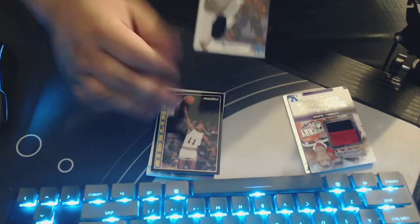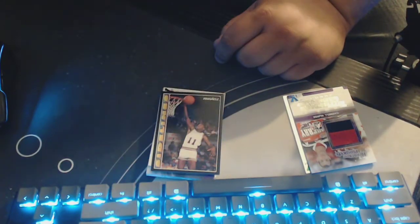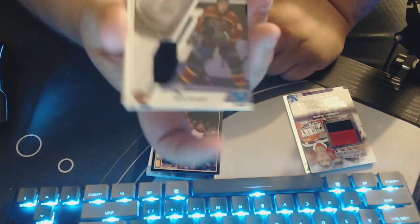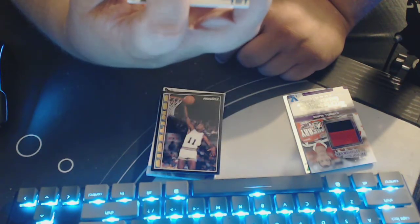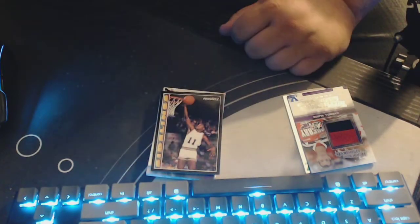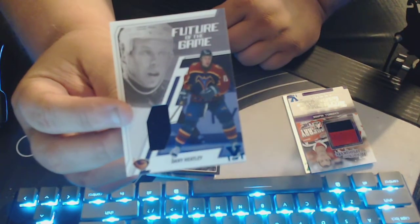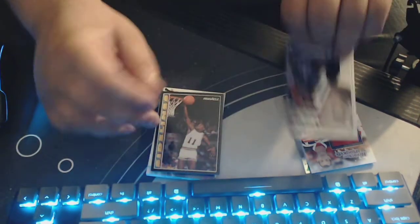Next up we got Danny Heatley — one-of-one, Future of the Game patch. A little bit small for a patch, but that's typical for older cards. This is game-used from the Atlanta Thrashers. What year? 02-03 Future of the Game. Cool.